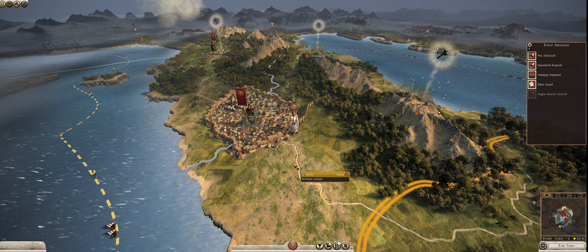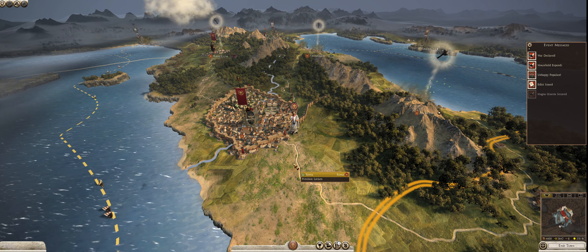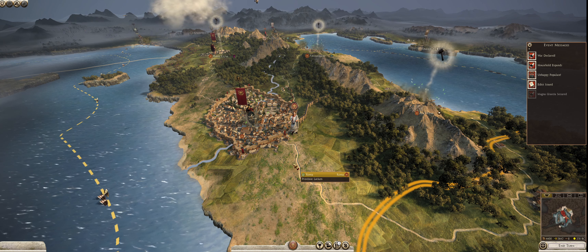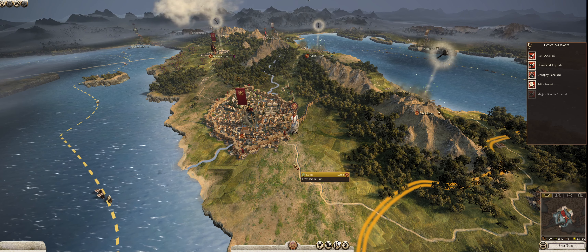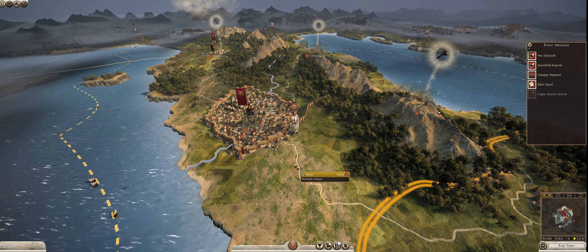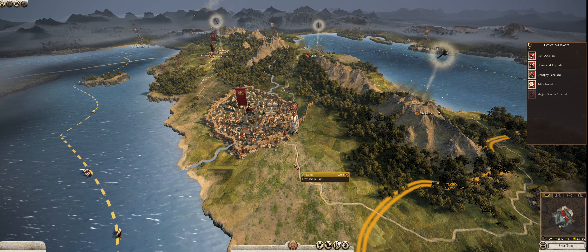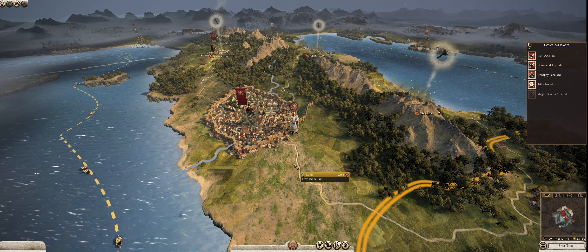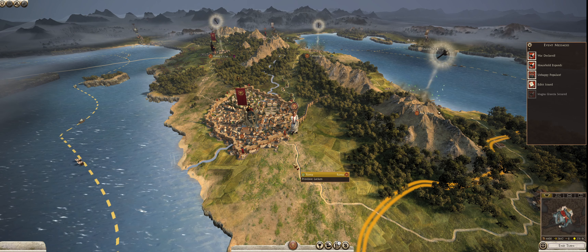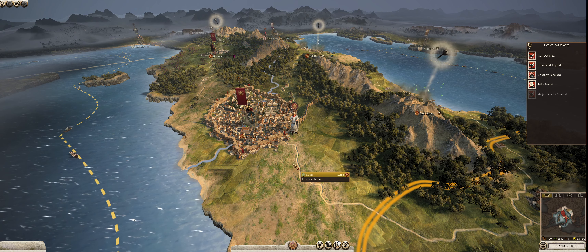This is the game kind of forcing you into a conflict with Carthage. It thinks I secured southern Italy — that I attacked Pyrrhus and kicked him out. But I didn't; I just made peace. So I kind of tricked the game. What's going to happen is Carthage is going to start getting angry at me because they think I'm pushing into Syracuse and Sicily, which I'm not doing at all. I'm just laying the foundation of my empire, building buildings and trying to get a massive income per turn. But at some point, Carthage will come after me.